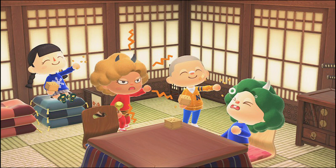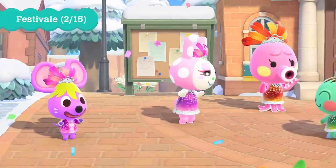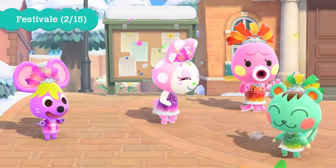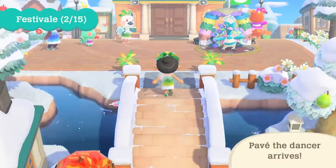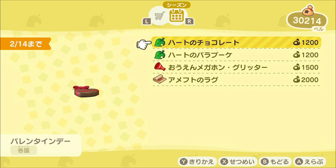The Able Sisters is going to have new clothing related to Setsuban starting February 1st. If you know me, you know that I was super excited for us to get a Valentine's Day event, but that does not seem to be happening because we didn't get any word of it in the new update. However, in order to celebrate, we are going to be able to order a heart rose bouquet and heart chocolate in various colors from the shopping app starting February 1st. So look out for that and be sure to gift your villagers some chocolate when the holiday does approach.